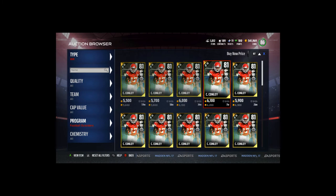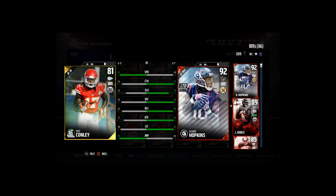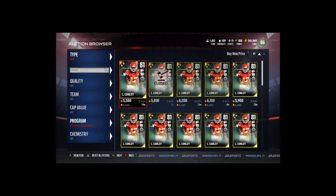Next is Chris Connelly at 81 overall — he's like a budget Julio Jones. I'll actually compare them since I have Julio: Connelly is three speed faster but Julio is better in everything else except jumping, where Connelly has one better. Connelly has 91 speed, 83 catch, 70 elusiveness, 85 spec catch, 83 release, 77 route running, 88 catch in traffic, and 92 jumping. Not a bad card at all for an 81 overall.